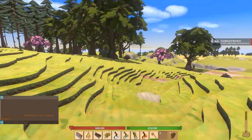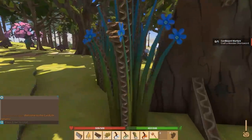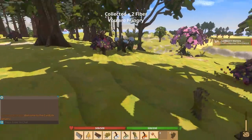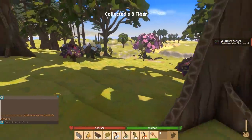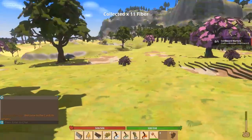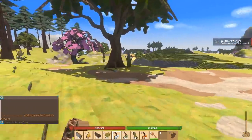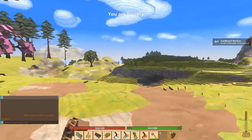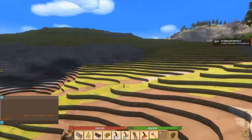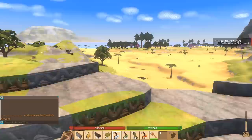Oh, those are just bushes! But there's a whole bunch of fiber over here — let's try to grab some, hopefully without getting attacked. Those are kind of cool looking — they almost look like seahorses on land. Let's see if we can get over there. Maybe we can plant stuff too — that'd be super nice. There are wolves right there. It'd be kind of cool if you could tame wolves — you probably can.